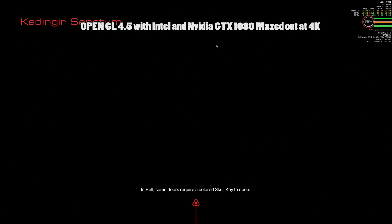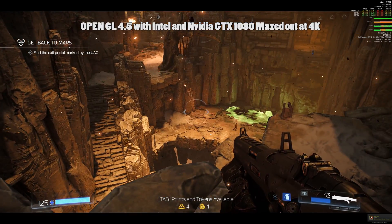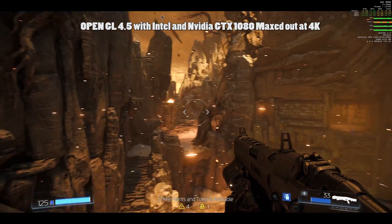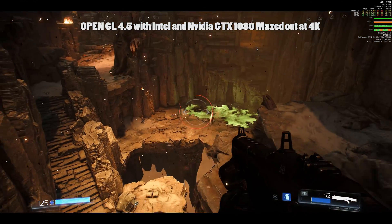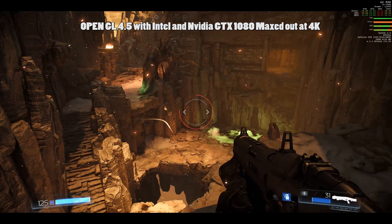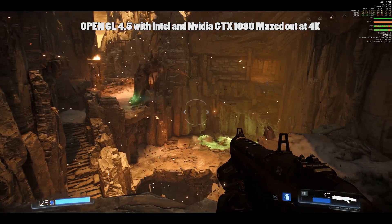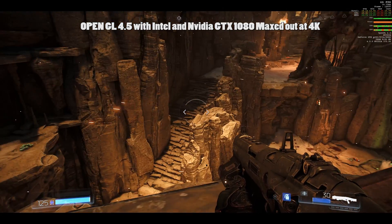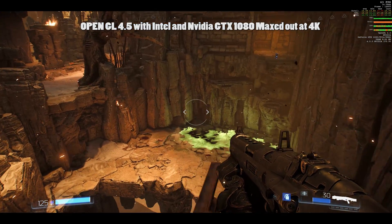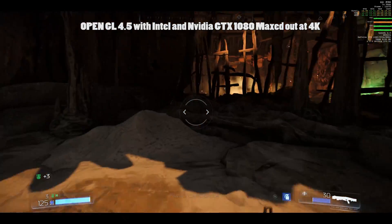But when it comes to 4K and Vulkan versus OpenGL with Nvidia, it's really weird actually. It basically doesn't matter at this resolution. Vulkan helps at low resolution like 1080p — it works perfectly with that, and 1440p helps a bit. But for AMD parts they work much better. But yeah, this is just to show you guys the difference.